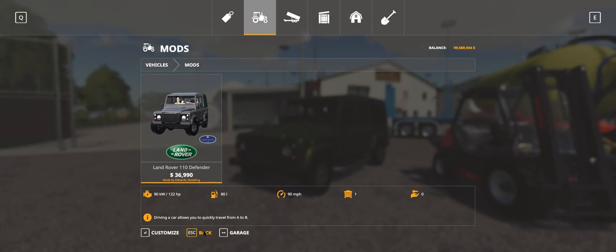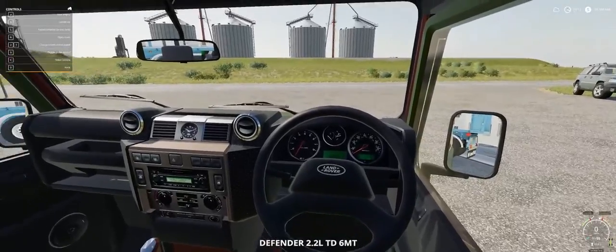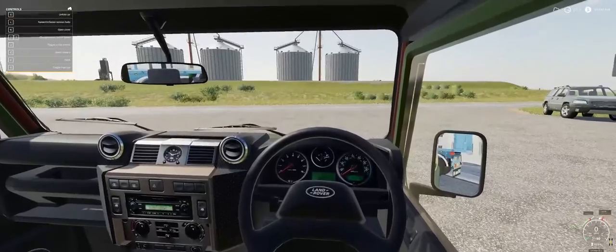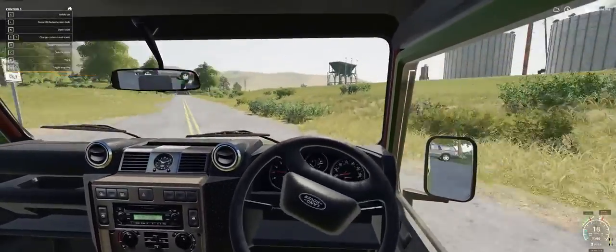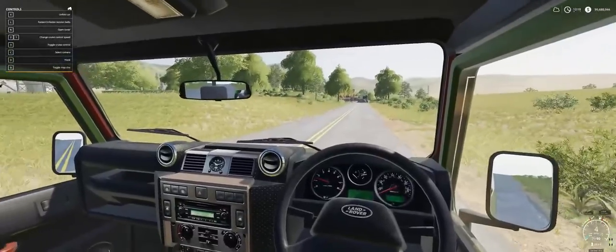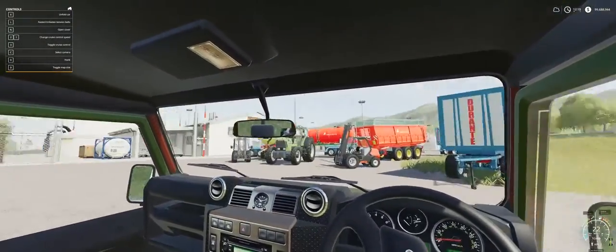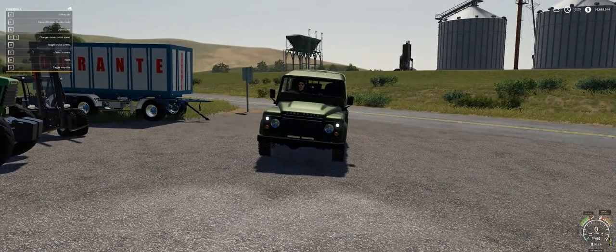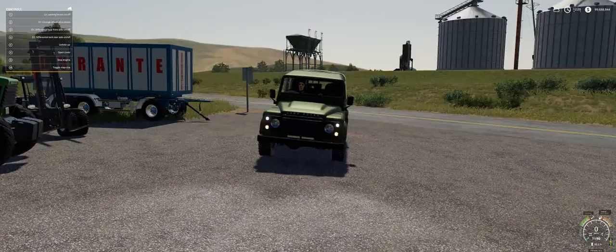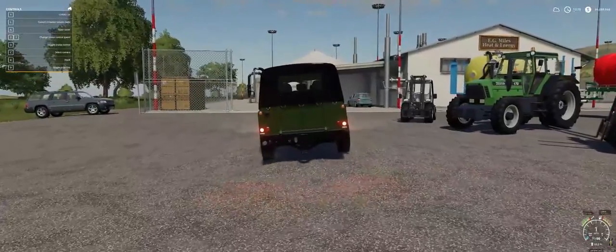Coming back out and jumping into the Land Rover — it's very nicely detailed inside. Starting it up, all the gauges work well: the speedo works and the rev counter works. Looking at the clock, not sure if it's telling the right time. Let's jump outside and come around to the front — you have side lights, main lights, and indicators.